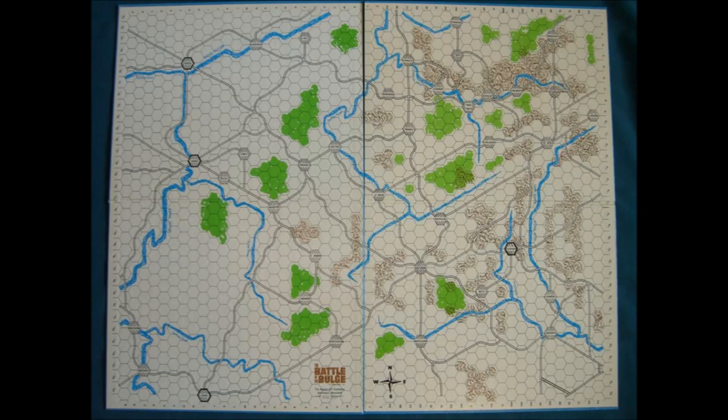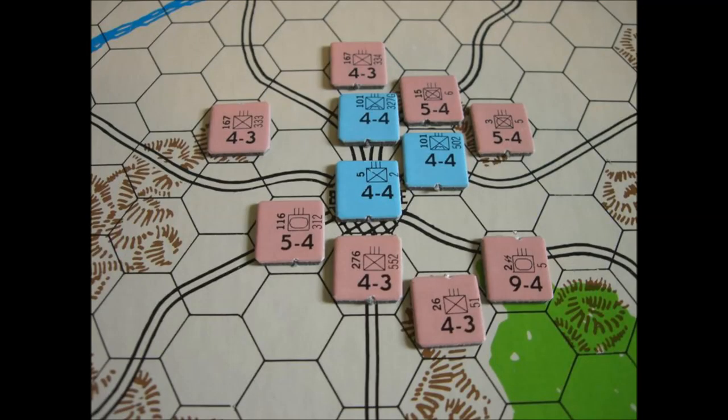Grid coordinates are the letter columns running north and south, with number columns angled northwesterly to pinpoint locations. For example, the town of Bastogne will be on DD-32, and the town of St. Vith will be on QQ-15. Now that we've looked at the map, let's take a look at the units themselves.